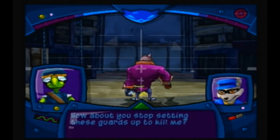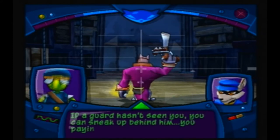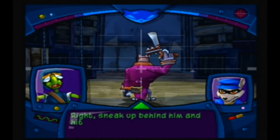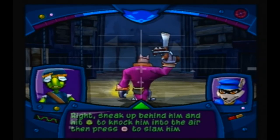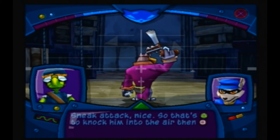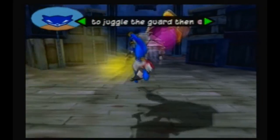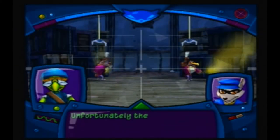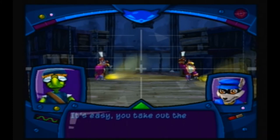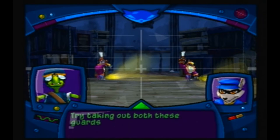How about you stop setting these guards up to kill me? Well, you could always take them out instead. Now we're talking. If a guard hasn't seen you, you can sneak up behind him. Sneak up behind him and hit the triangle button to knock him into the air, then press the square button to slam him down hard. Sneak attack — nice. So that's triangle to knock him into the air, then square for the slam. Now give this guy the business. The juggle! Unfortunately the slam makes noise — do it too close to another guard and he'll be all over you. Take out the first guy, then hide out when the second thug comes running. Wait until his back is turned, then strike. Try taking out both these guards without being caught.